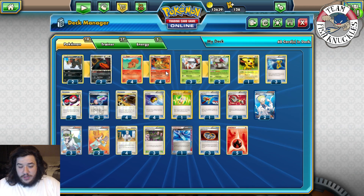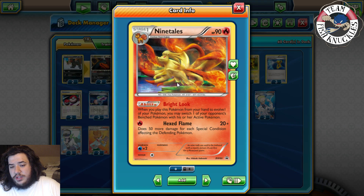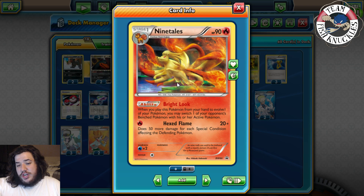Our main attacker is Nine Tails with the Hex Flame attack. This does 50 more damage for each special condition affecting the defending Pokemon. So one condition does 50, two does 100, three does 150. The maximum is three conditions — poison, burn, and one of sleep, confused, or paralyzed — so you can do 150 plus the base 20.